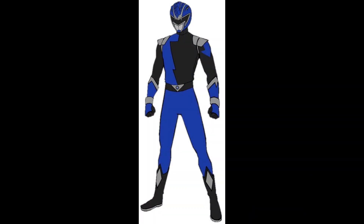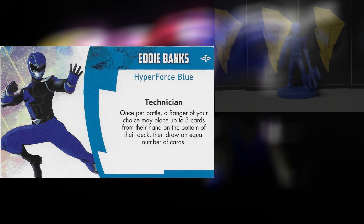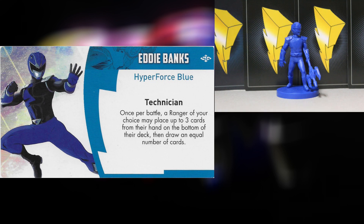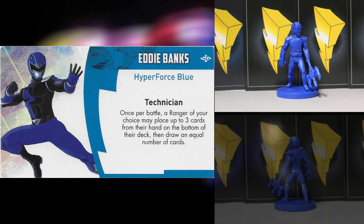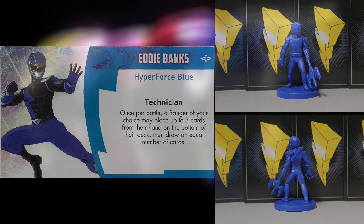He also has a thing for Vesper. Eddie's special ability is Technician: once per battle, a Ranger of your choice may place up to three cards from their hand on the bottom of their deck, then draw an equal number of cards. A very cool way to cycle through your deck — especially in the beginning of a game if you're holding stuff you don't think you'll need for the upcoming battle. Eddie has a bunch of cards that enable him to manipulate the deck to foresee exactly what he'll be drawing and plan accordingly for each encounter.